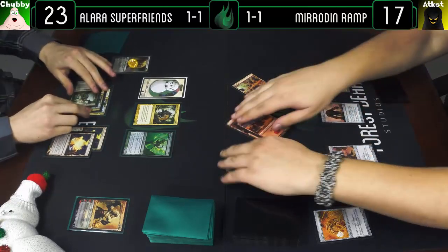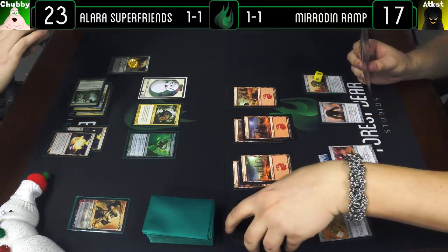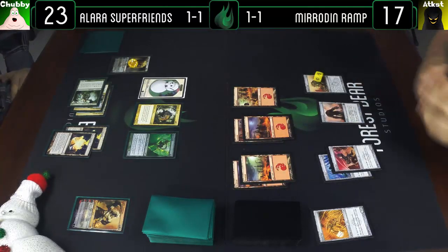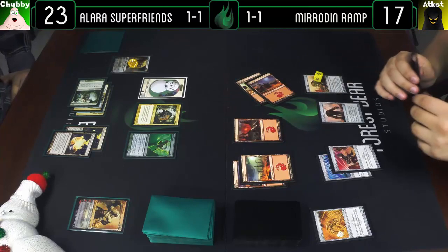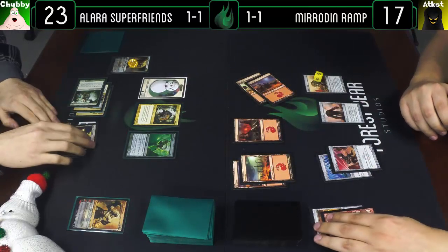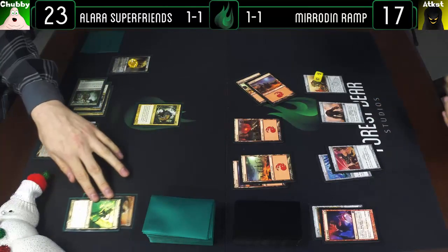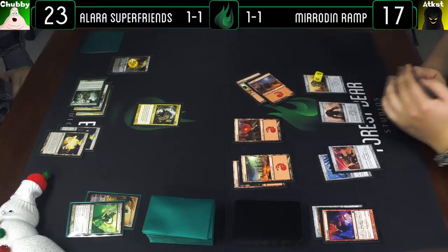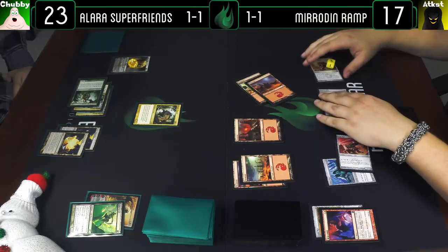Tap, draw. Two damage to Wild Nacatl, one damage to the soldier token — dead either way so sure. No way to crack both of them — there was that. We will activate Chimeric Mass and swing at Elspeth.